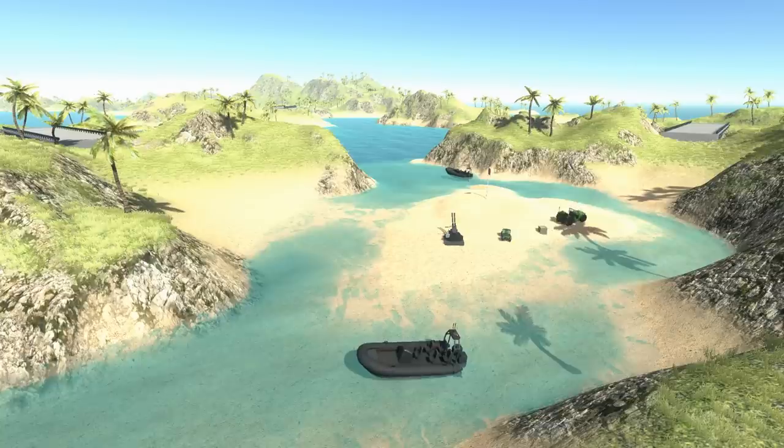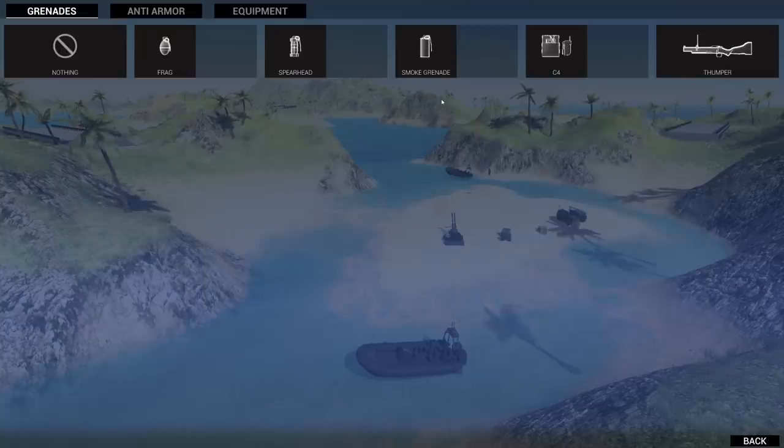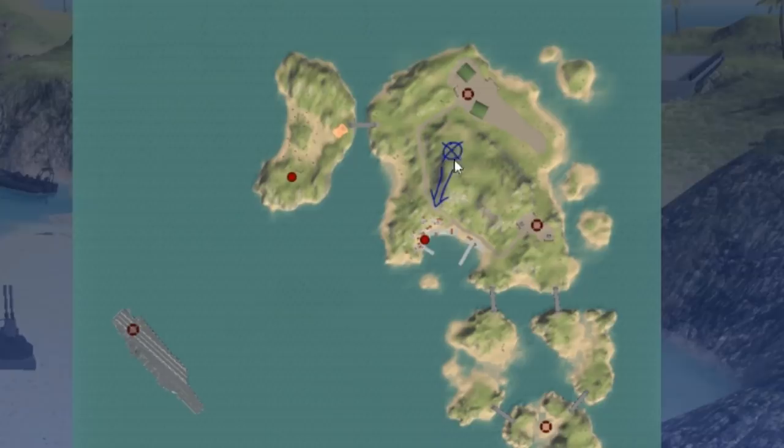Let's jump in on Archipelago — probably the best map. We've got C4 already ready. For equipment I'm going to go with a medic bag; for primary I want the grenade launcher, and I'll use a silenced pistol. We're infiltrating here and both objectives are right nearby.